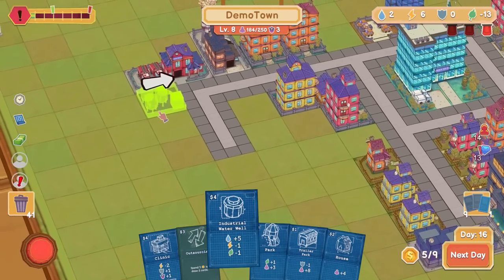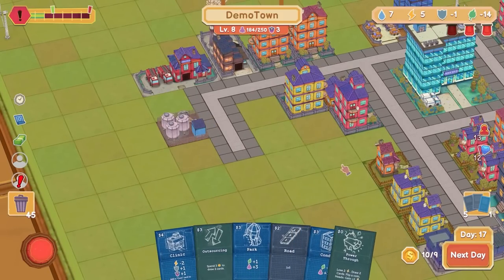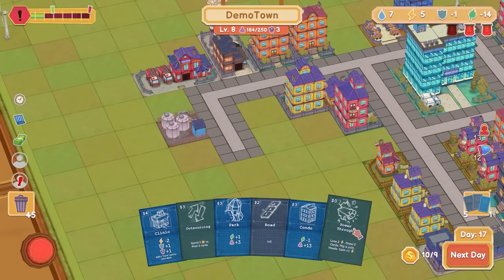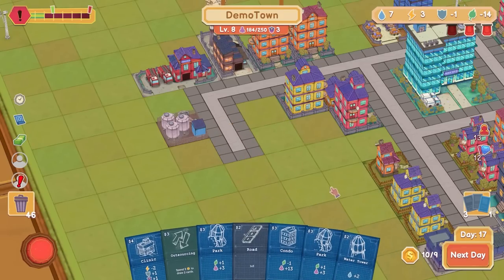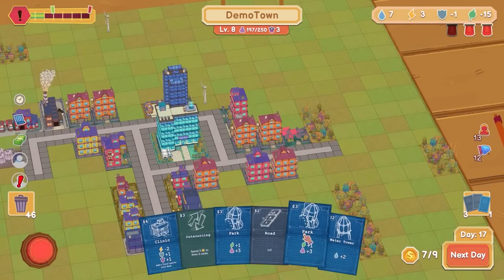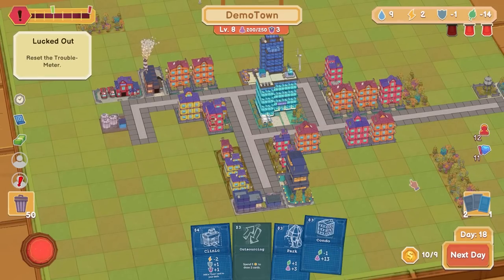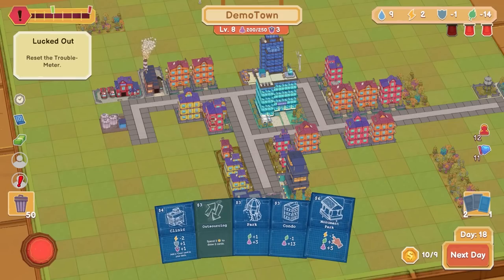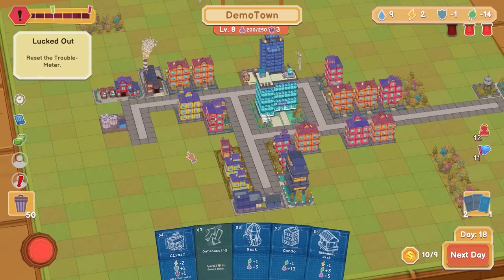Industrial water well — you can be near the fire station. Security is bad. Lose two power, draw two cards — I'll do it. I needed security, really. We kind of just want to keep getting people in here. I could get rid of the luxury embargo, but I don't super need to. Power's bad, can't get a monument park — I need something that's going to generate any power. Luck it out. Reset the trouble meter — nice.